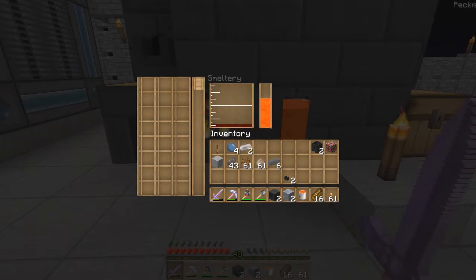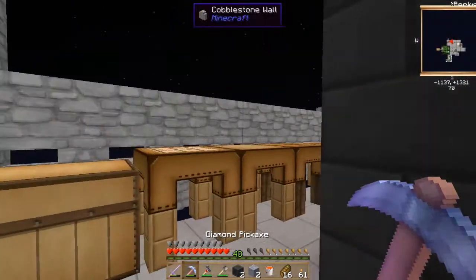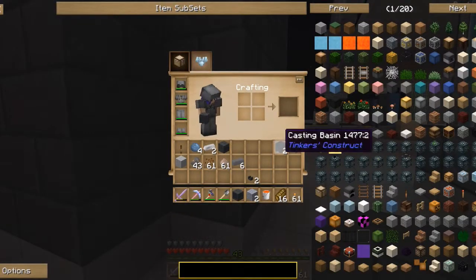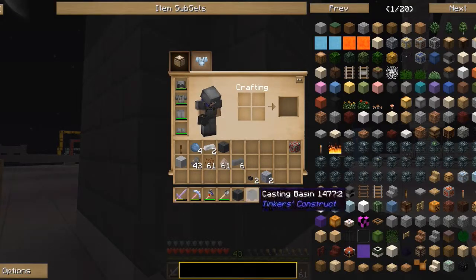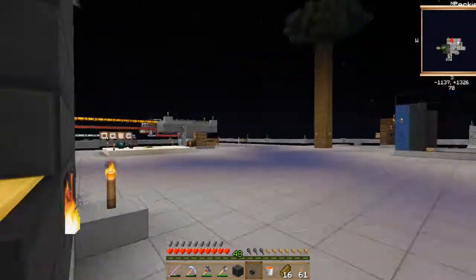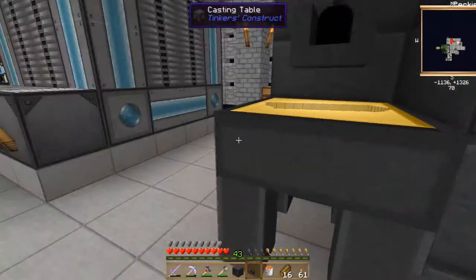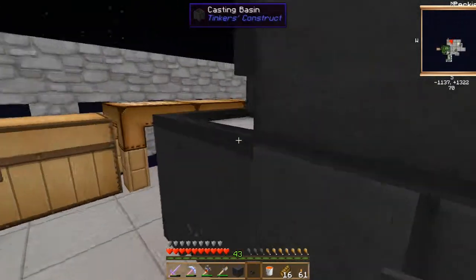We now have 12 ingots and four nuggets melted. Rather than right-clicking 12 times for individual ingots, add a second drain on the other side, place a casting basin below it instead of a casting table, and put a faucet on the drain. Right-clicking will pour nine ingots at once into a block — one click gets you an iron block, which you can always break back into ingots later.